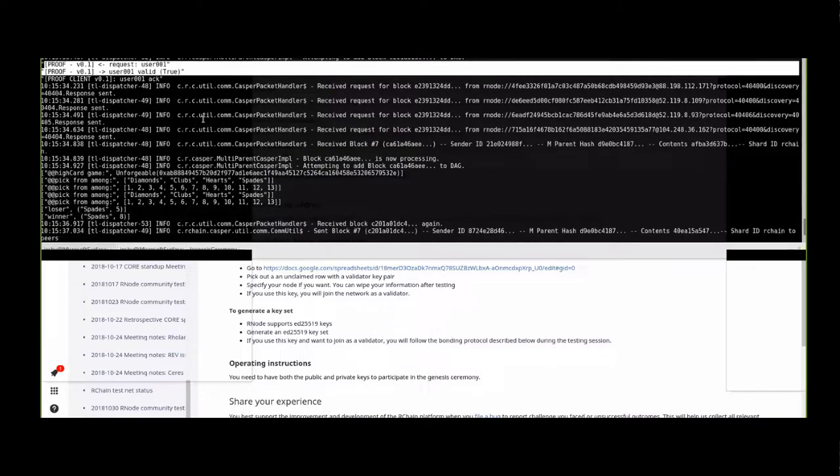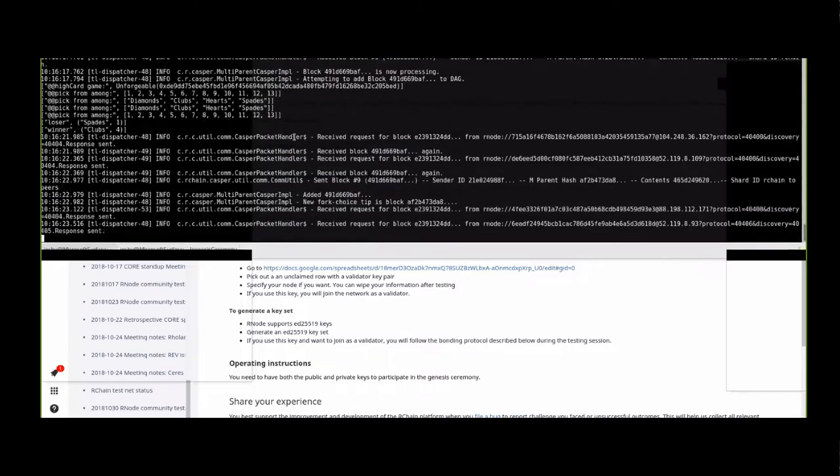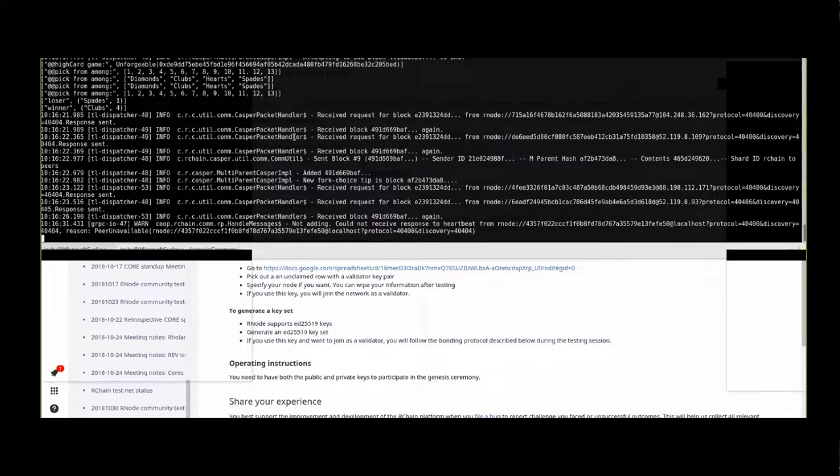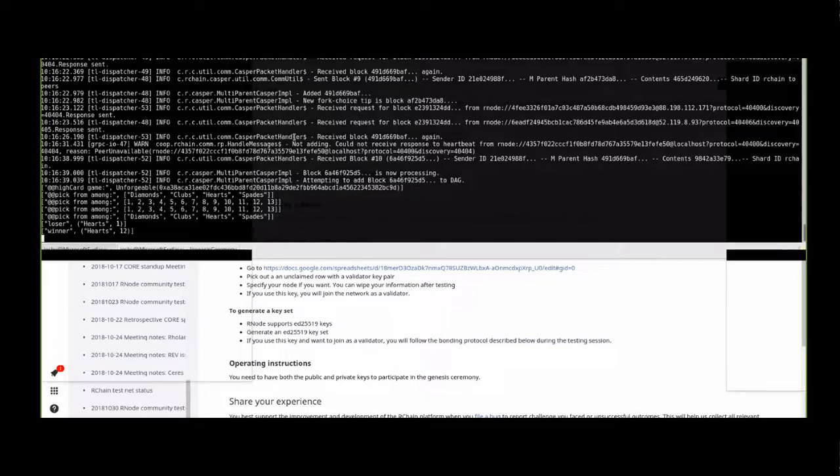Maybe next week we could ask the day before for people to give their key so we can prepare the bonds file and have the Genesis ceremony at the beginning, then have people bonding after. It's important for people to understand the Genesis ceremony so we can do it in a secure way when mainnet comes live. Maybe this key generation thing should be easier - like not running a node, but just a command like 'generate key'. Dror said that too and I totally agree.